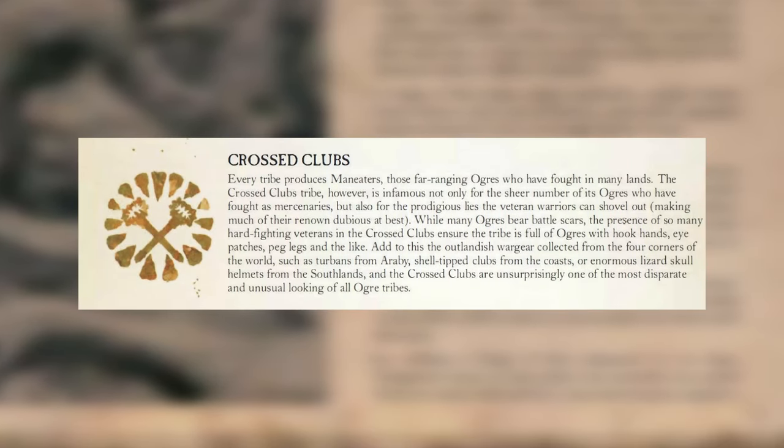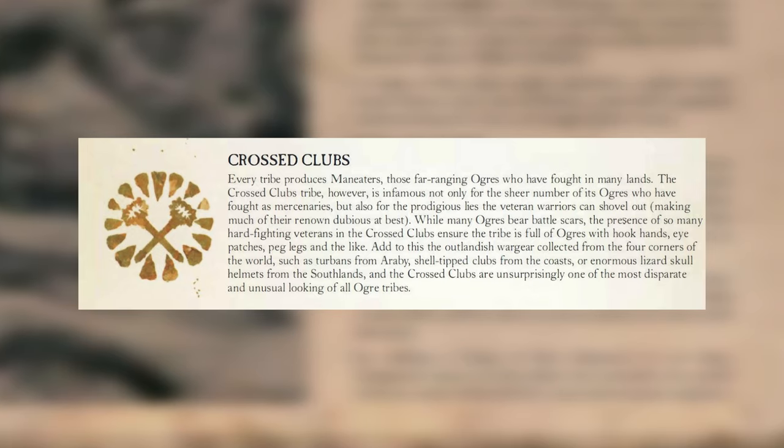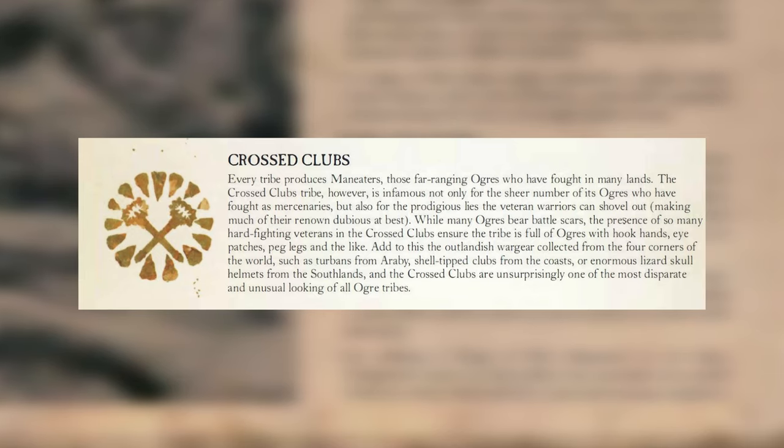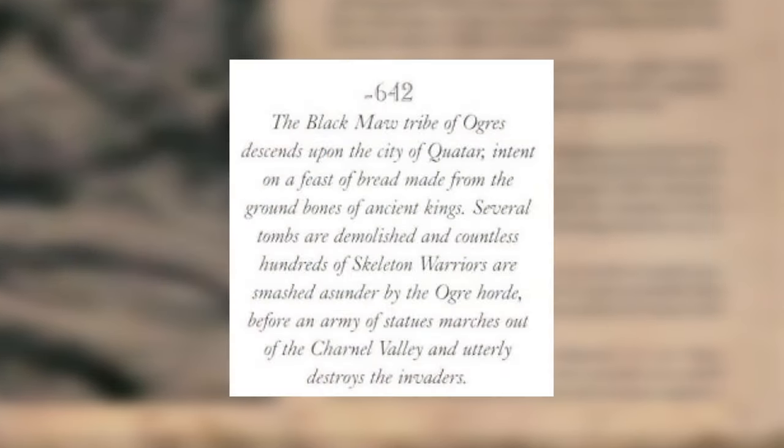When you look at the army book for the Ogres, you get all the different types of tribes. One of them is called the Crossed Clubs: 'Every tribe produces Maneaters, but the Crossed Clubs tribe is infamous not only for the sheer number of its ogres who have fought as mercenaries, but also for the prodigious lies the veteran warriors can shovel out. The presence of so many hard-fighting veterans ensures the tribe is full of ogres with hook hands, eye patches, and peg legs.'